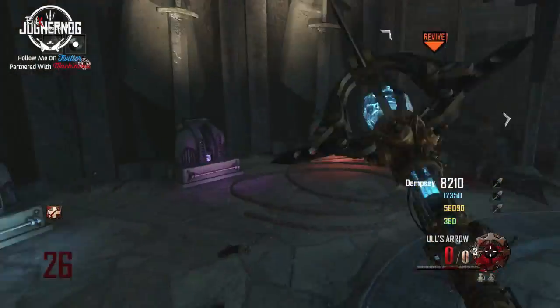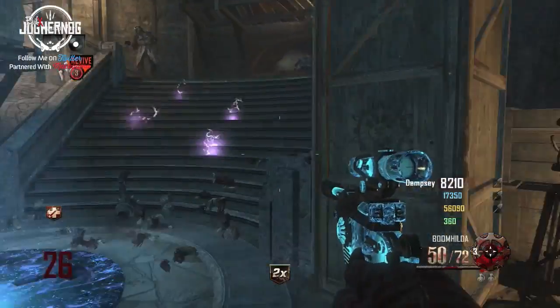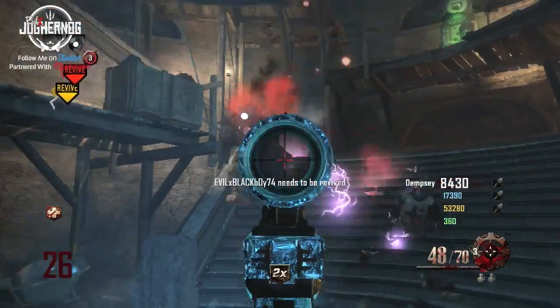In Origins, free yourself and another player from the Panzer Soldat Claw in one game. Basically, the Panzer Soldat Claw is the big daddy robot that spawns every three to four rounds, sometimes five rounds, and they're gonna come and attack you.